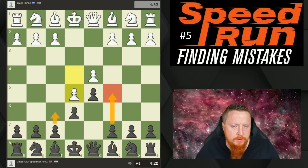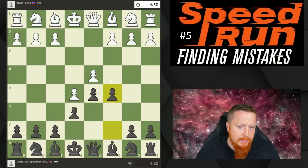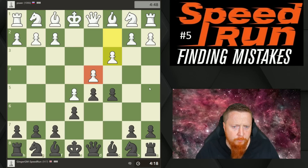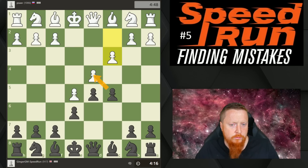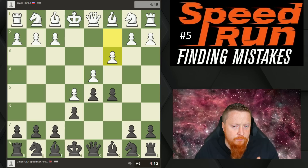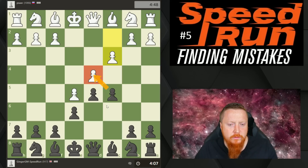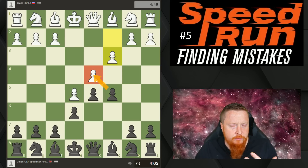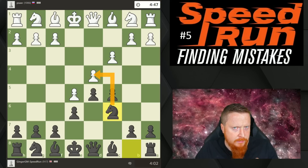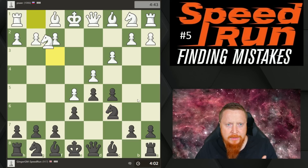Your two main pawn breaks are c5 first and occasionally f6, but f6 can weaken your king. C5 is the main move because I want to hit the base point of my opponent's pawn structure, which is d4. I want to put pressure on one point in my opponent's position. In the advanced French, the one thing you try to do is attack this point. So I now want to bring my pieces out — we still have to develop — and my knight has a natural square here attacking that square.